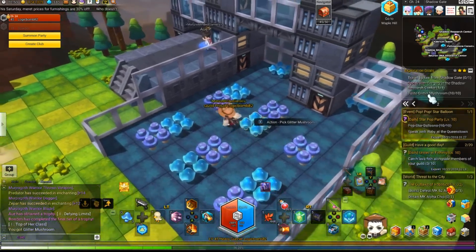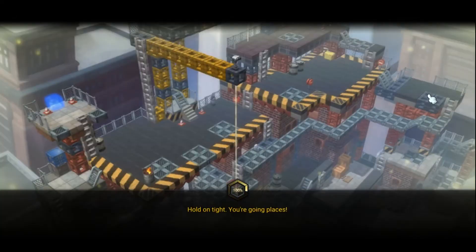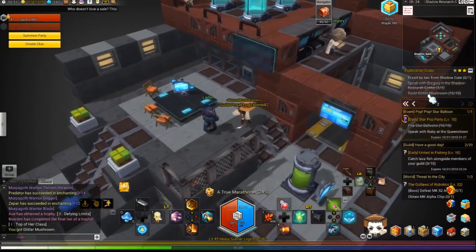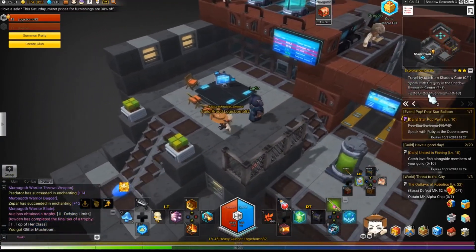Another one is right inside here in the Research Center. You just need to go inside. You'll see Gregory is right here. He's the one you need to talk to. That is 2 out of 3.